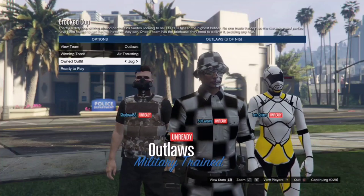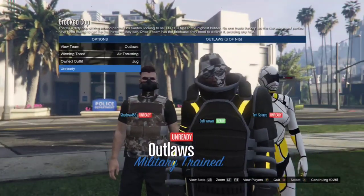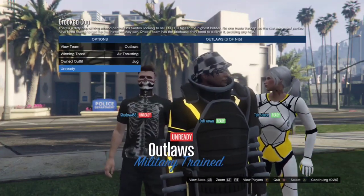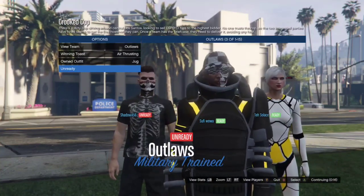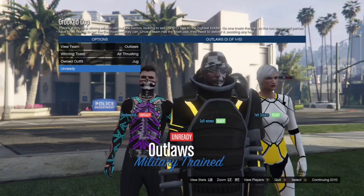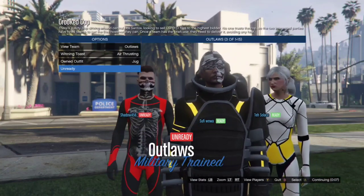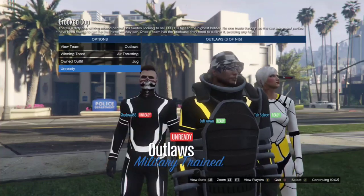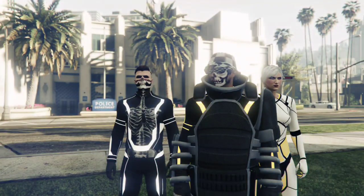Before launching the job, make sure you have an earpiece or a rebreather — I prefer the earpiece because the rebreather will take off the hat and the glasses. Once you start the job, go to owned outfits and go once to the left. If you put all the components correctly, you're going to have the same outfit I have right here — the juggernaut outfit. It's pretty fire and I like it a lot.